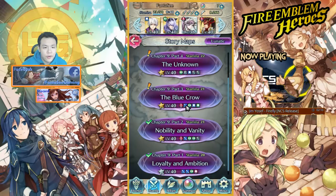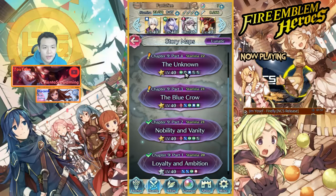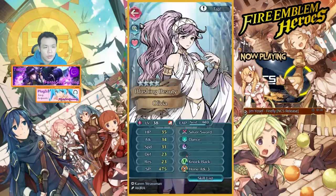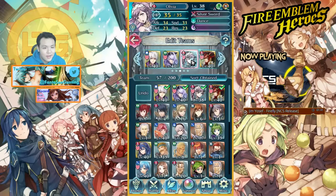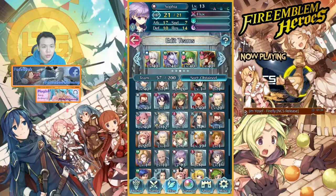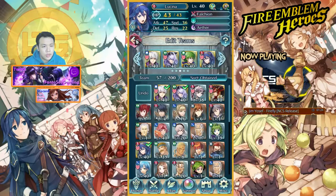Dang, these stages are rough, but I think we're almost there. Which one should I do — I can only do one more. Should I do Blue Crow or the unknown? This one has axe, arrow, mage, double healer. Olivia is pretty useless here honestly. Maybe I can try Merrick — Merrick's pretty strong and nukes pretty damn hard. I'll use Lystina instead of Ryoma, might actually be a little better.